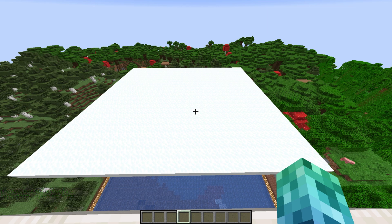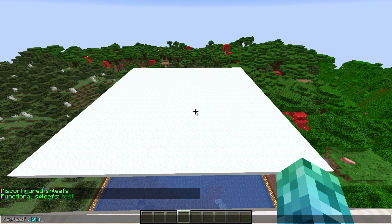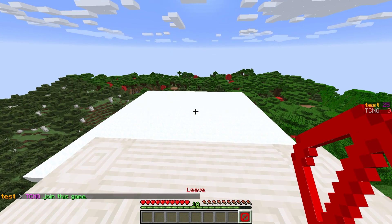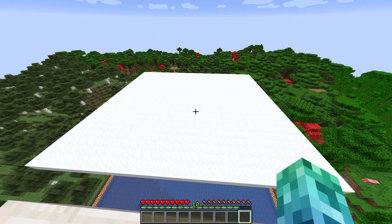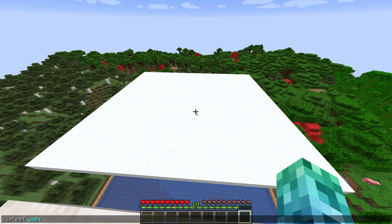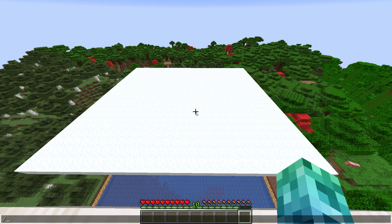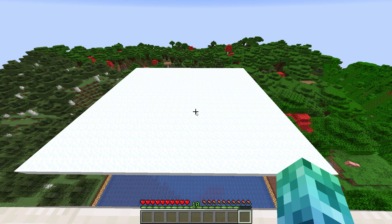Players can now simply use /spleef join followed by the name of an arena to join. Players can also use /spleef leave or use the barrier block in their inventory to leave the game. Players can also use /spleef join queue to be added to the most full Spleef game on the server. Optionally, if you have the DBAPI plugin installed, players can use /spleef stats followed by a player name to see their Spleef statistics.